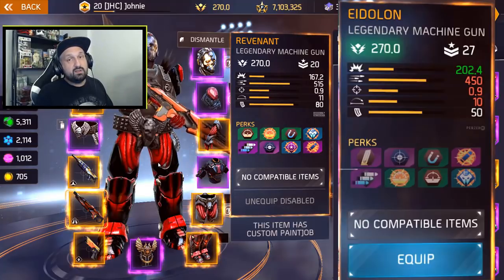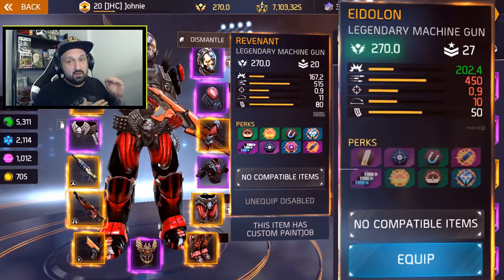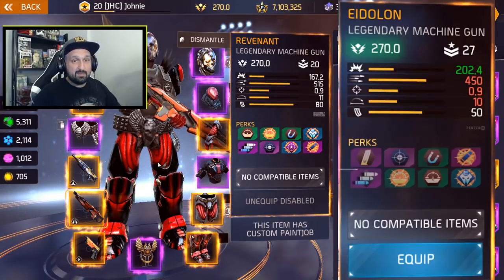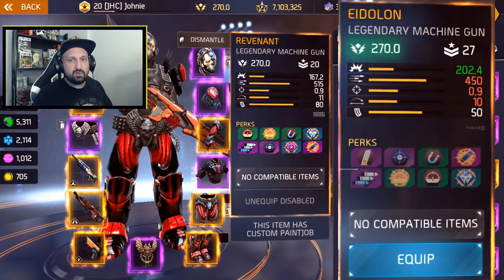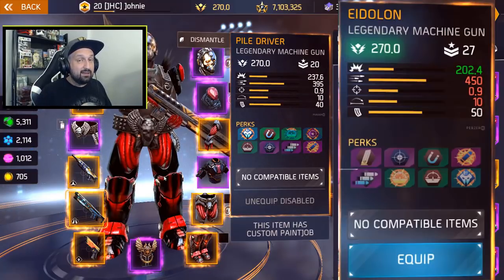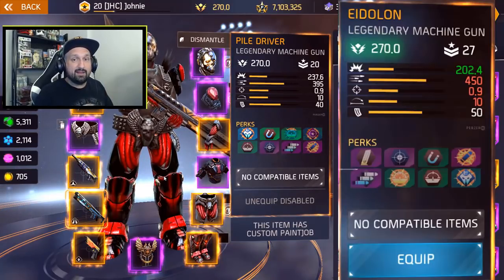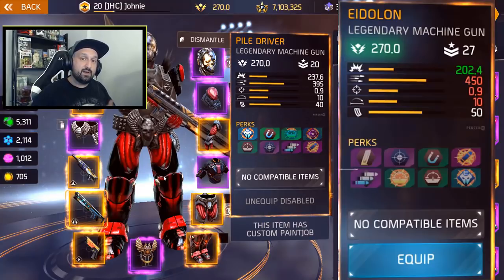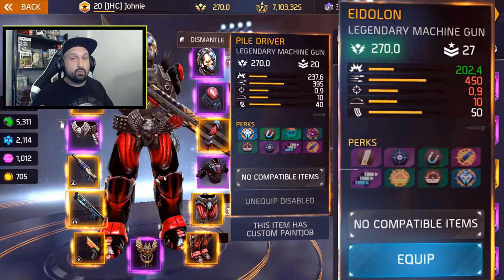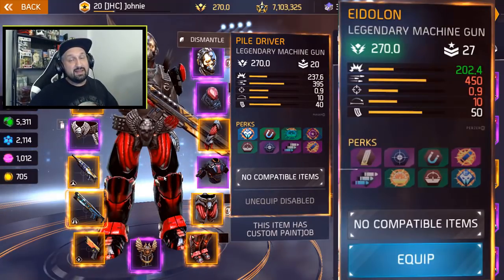Let's compare with the Revenant. The Revenant is one of the most popular machine guns for gold arena and pretty much all game modes. Revenant has lower damage than the new Eidolon but a faster fire rate, so the Eidolon is a bit slower but does more damage. Pretty much the same accuracy and range, but fewer bullets in the clip — Eidolon has 50 and the Revenant has 80. Now compared to the Piledriver: the Piledriver has the highest damage among legendary machine guns. Eidolon has 202 damage versus the Piledriver's 237, but Eidolon has a better fire rate than the Piledriver. Stats-wise, the Eidolon falls in between the Revenant and the Piledriver, and the clip size follows the same pattern — more than the Piledriver but less than the Revenant.